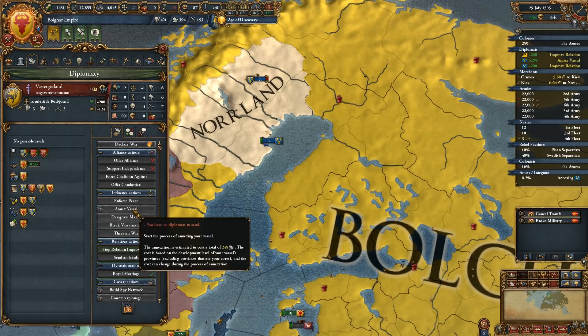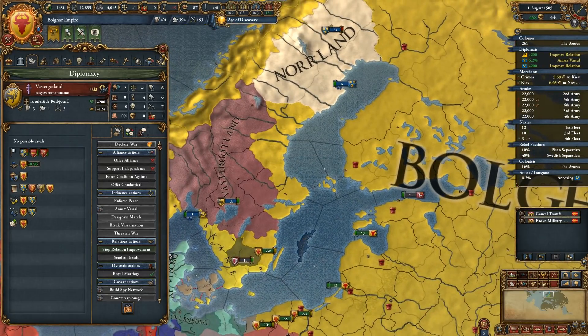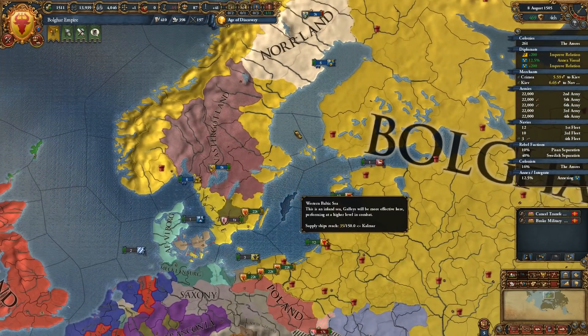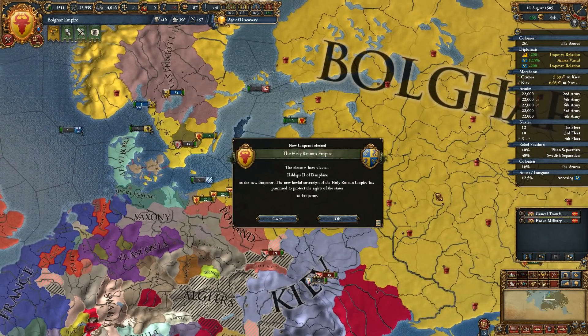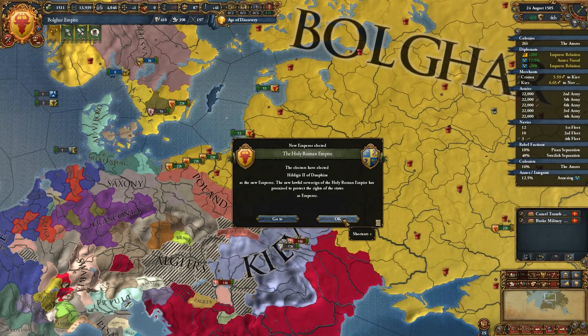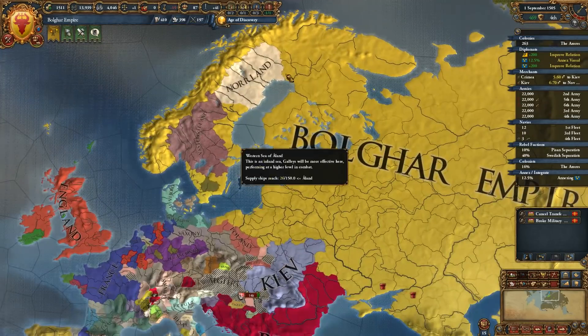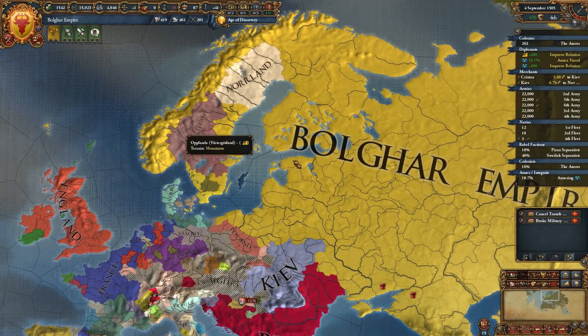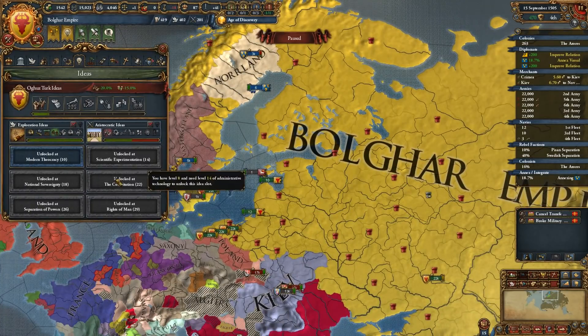I could send a Diplomat to Annex Vassal here for Vastergatland as well, and we may go ahead and do that to get all this directly controlled. I don't mind having Vassals — it's just this is a particular portion of the world that I wanted to be directly in control over.